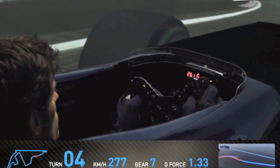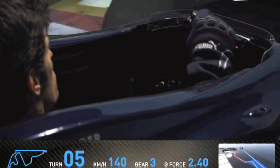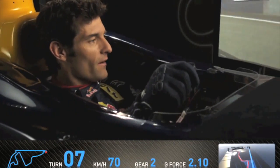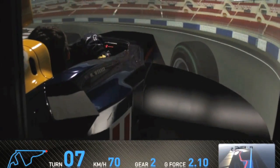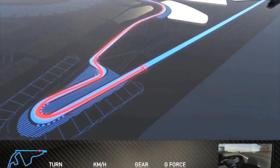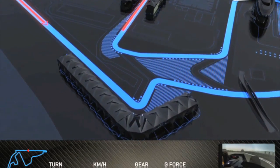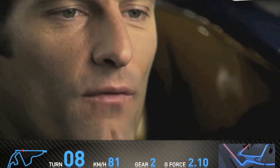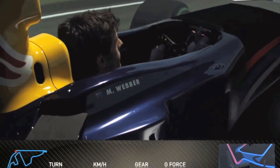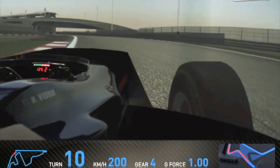Downhill, and then we come into a section which is a very nice feeling because it's like a stadium where you have big grandstands on the outside. A very important part of the track as well, because you have a very slow corner coming onto a long, long back straight. So we're braking very, very hard here. It's very important to be clean through these two corners because then we have another long straight after this section.